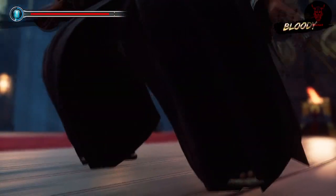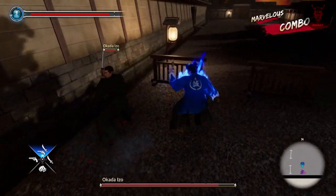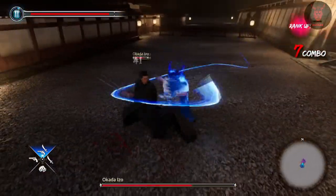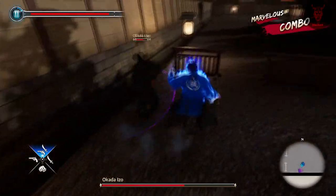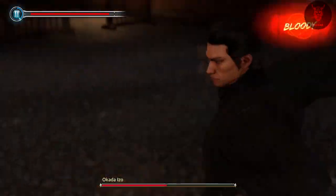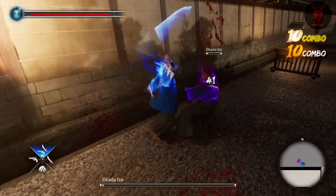Next fight is Okada Yizo, who isn't particularly difficult because you can just spam him. He has a lot of moves where he's zipping around you, but he's probably one of the easier enemies to get behind and dodge out of the way of. That finisher was really useful - probably avoided most of his attacks there.